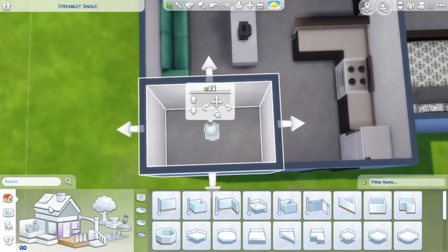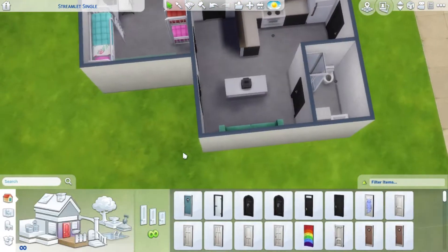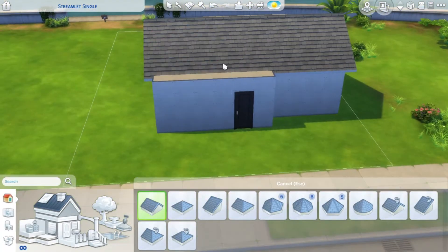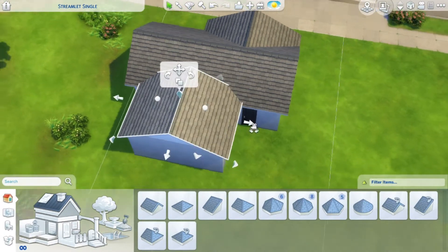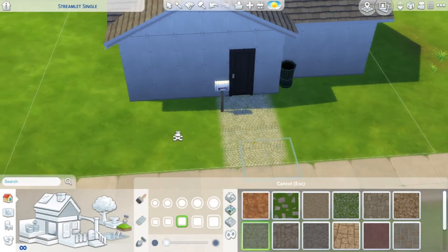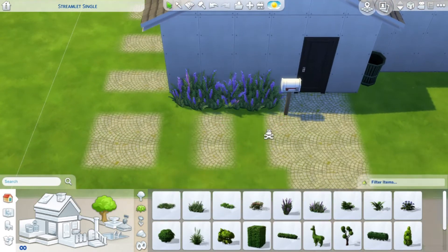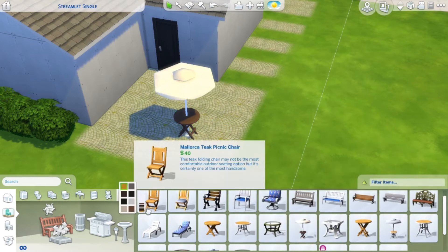I also tried to make it a starter home, so I used cheap counters and a cheap sink in the bathroom to keep costs down. I'm aware that sometimes, because I don't restrict myself at all, the build gets quite expensive even when it doesn't need to be. So I challenged myself on two fronts: one, it's actually a large family home, and two, it's inexpensive — not excessively expensive, just cheap and suitable as a starter home.